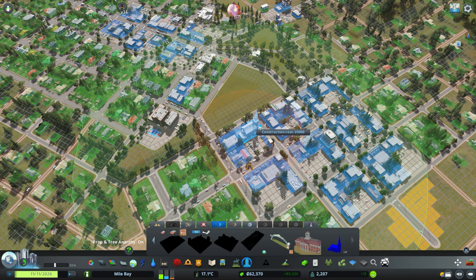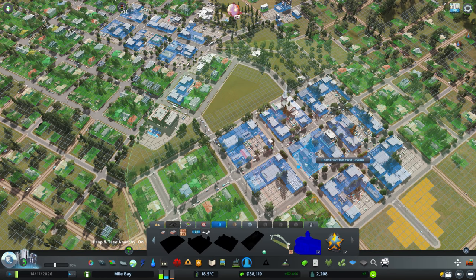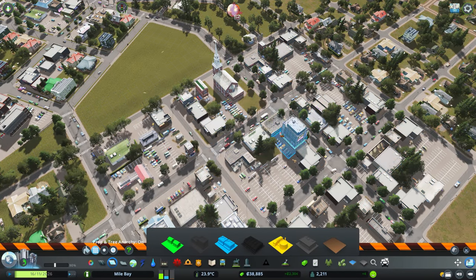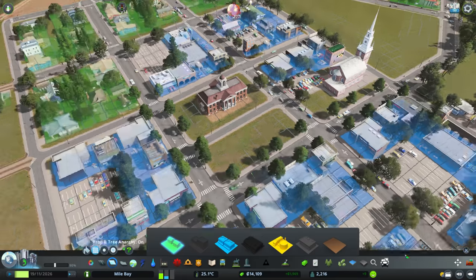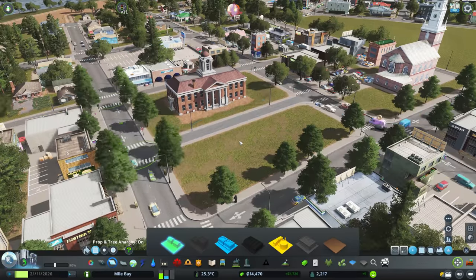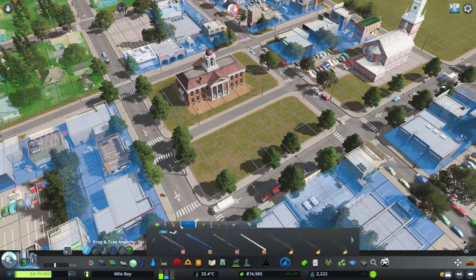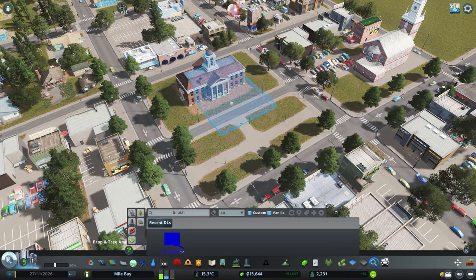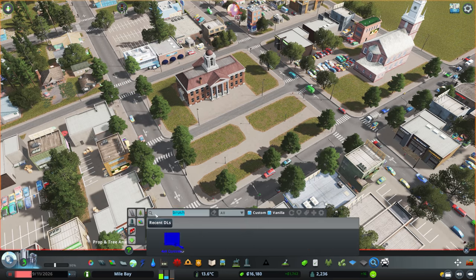We just hit the Boomtown milestone — fantastic! This means we can start placing down some extra buildings and we've got a better flow of money. I can start placing down some more substantial buildings. The cathedral and church I've just placed over there — I'm probably going to keep that location because it's got a big block of open land that I think I'll eventually put a park on. Pretty happy with that location.